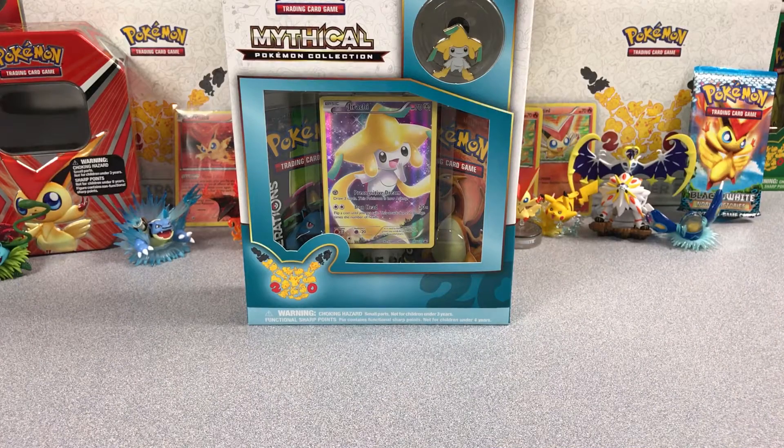What is going on guys and welcome back to another video. The channel is V for Victini, the name is Shane, and today I have got a Jirachi Mythical Collection box.